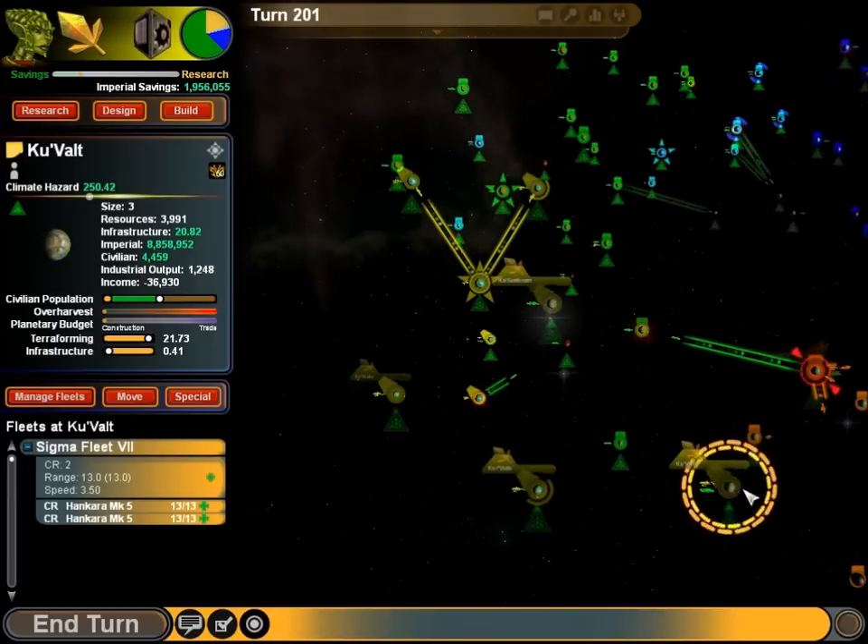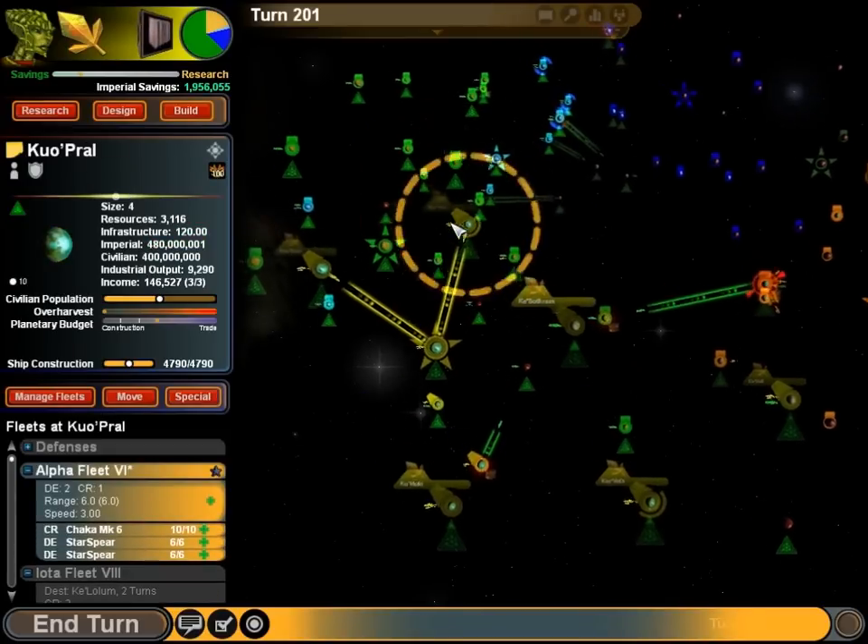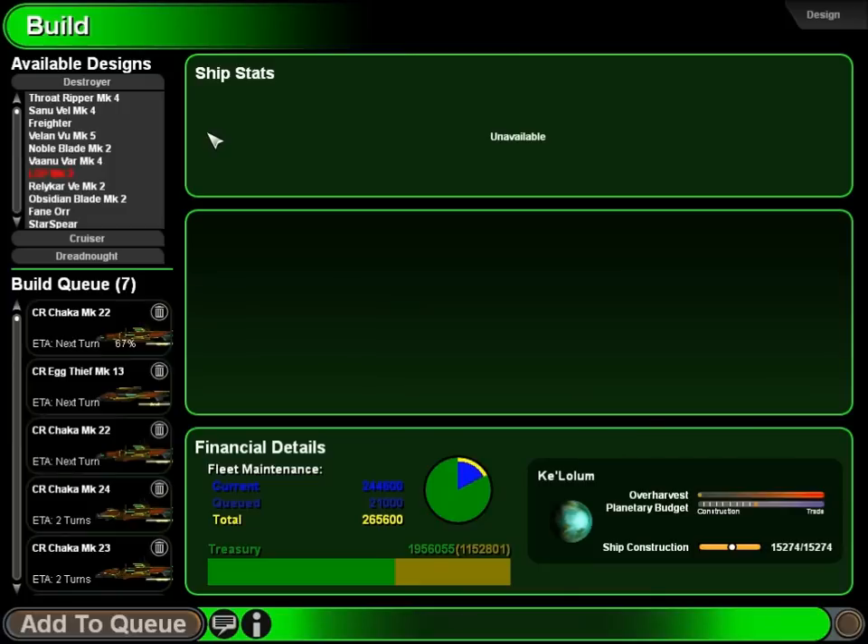There'll be two turns out — I gotta juggle a lot of different things. That's our navy, guys. We need to get working on that, don't we?